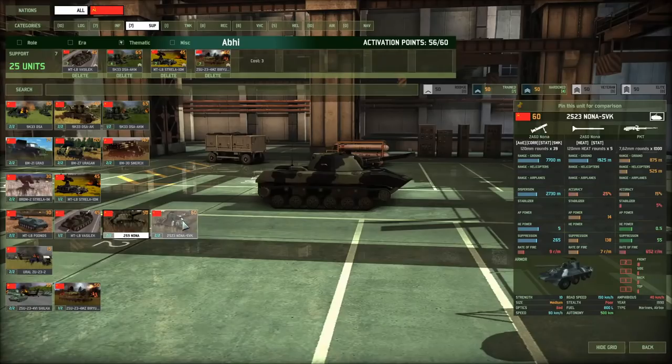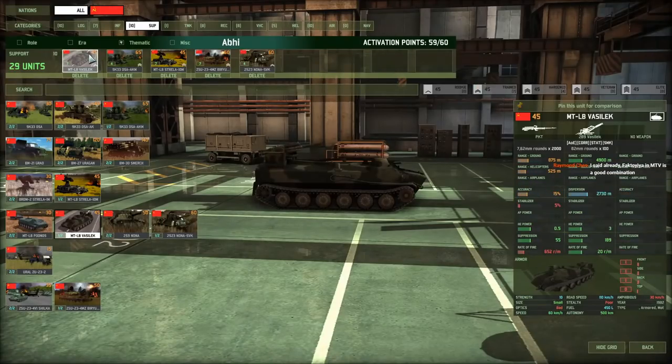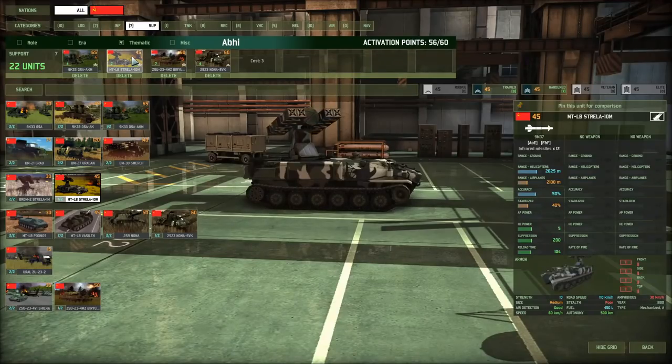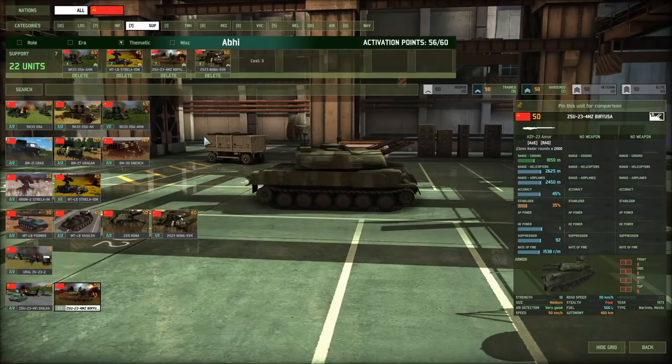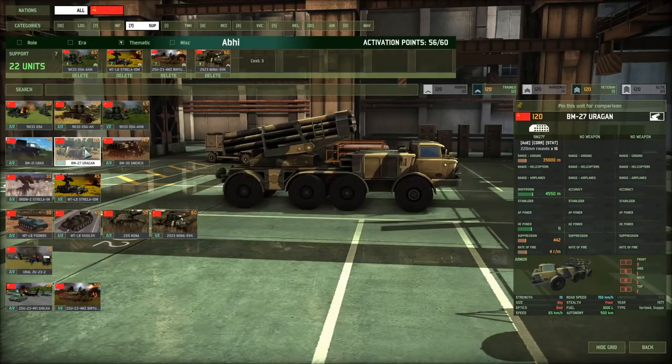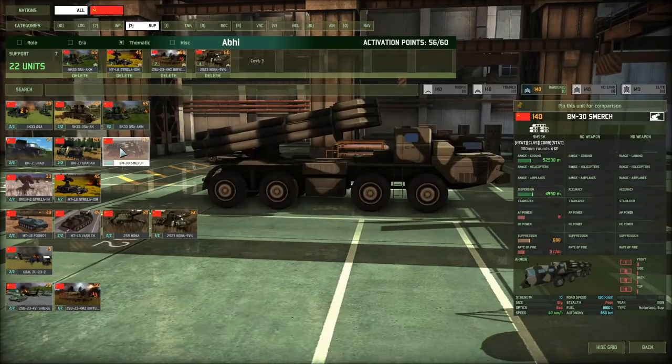I would swap those out and go for the Nona SVK. You've got another unit of Veselac — in this case, I'd say not really, you don't really need them. Osa AKM — these are really nice ATR units, especially when it comes to hunting down helicopters. You've got the Strayla 10M as a non-radar-guided unit. For artillery, you could go with the Grad, the Yuragan, or the Smerch. The Grad and Yuragan are capable of very quickly suppressing larger areas so your infantry can push in. The Smerch is for at least wiping out more heavily armored stuff — it might not kill them but will heavily damage them, and your infantry can push in and wipe them out.